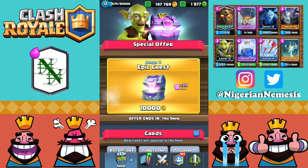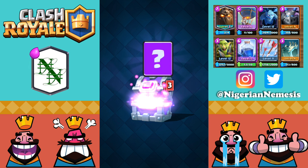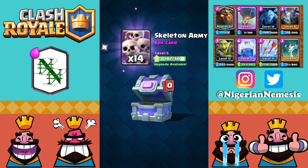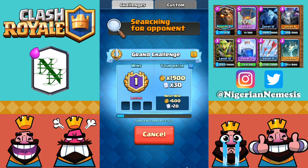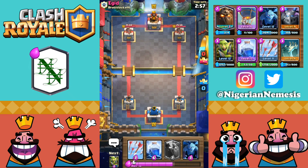Let's pop open this epic chest and see if we get anything good. Opening the first card — that's going to be a clone spell, then balloons, guards, and 14 skeleton armies. I wish they'd flipped that around and gave me 14 balloons, because the balloon is a lot cooler than the clone.